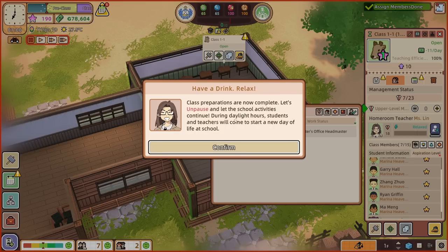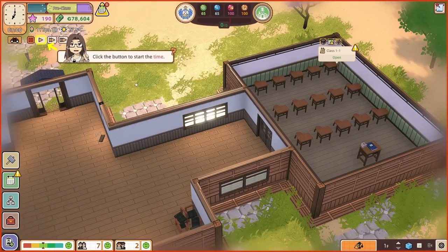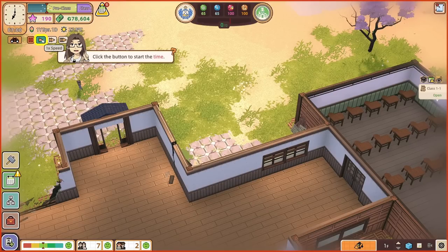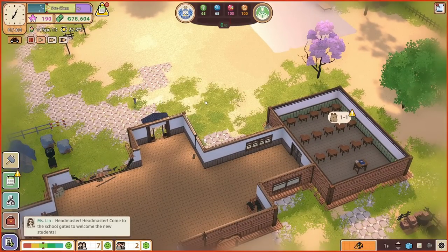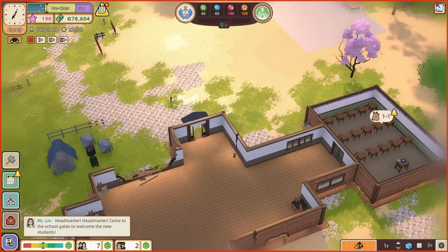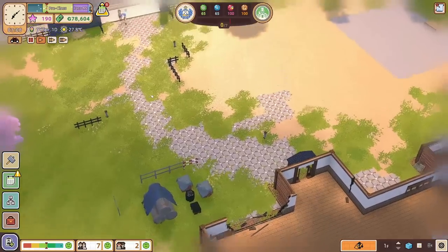Let's unpause and let the school activities continue. During daylight hours, students and teachers will come to start a new day of life at school. So click that button to start the time — and now we can answer the very important question: is spacebar pause? Yes, I can very happily confirm that spacebar is pause, which is wonderful stuff. Well done game, good job. Now let's unpause time again, because it's also unpause, which is good.